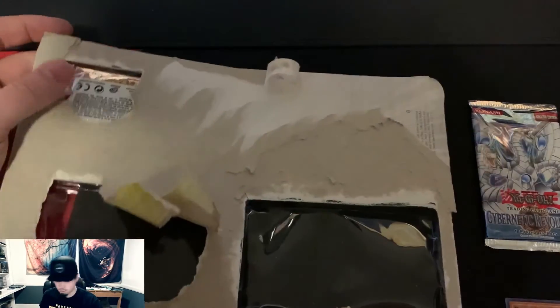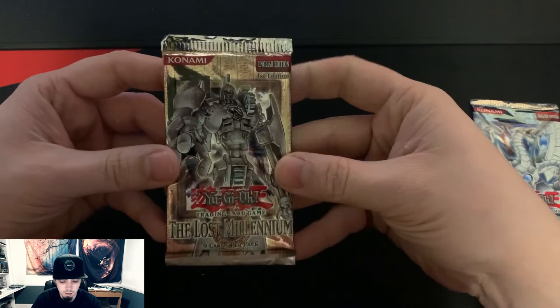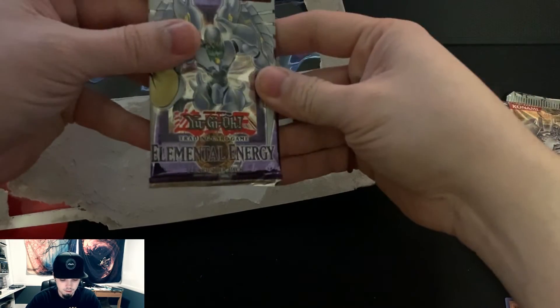I wonder where people find this stuff — 14, 15, 20-year-old sealed product just shows up on eBay one day. The Lost Money pack was actually first edition, so that's nice, the other two are not. Just gonna try and get this last one out — there we go, a little more cooperative. Oh yeah, there it is — Elemental Energy.